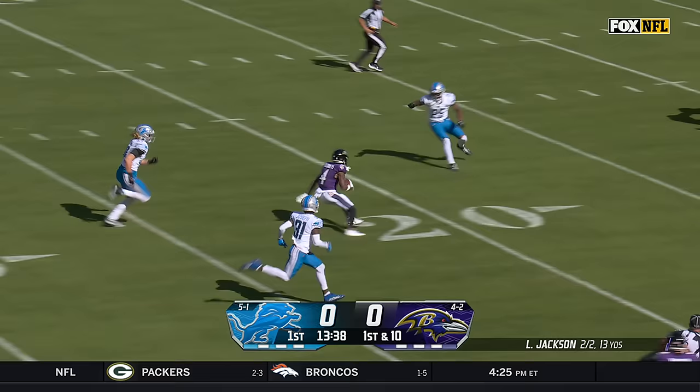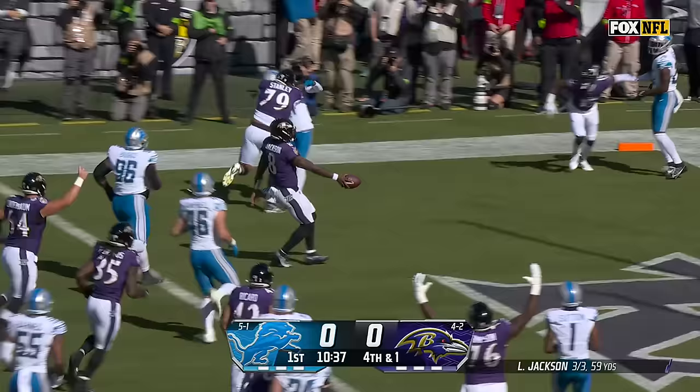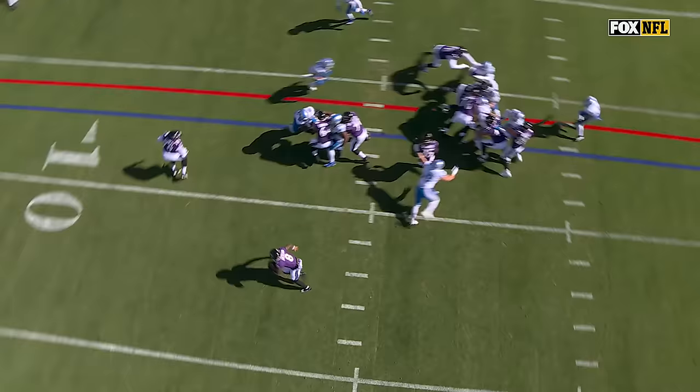Zay Flowers still going and all the way down to the 16. Fourth and one — a fake. Jackson. Room. First down! Touchdown! Great play design. Watch the left tackle, Ronnie Stanley. They're going to let Kaminsky go — he's going to delay and become the arc blocker. This was a designed keeper all the way. Great job leading the way.